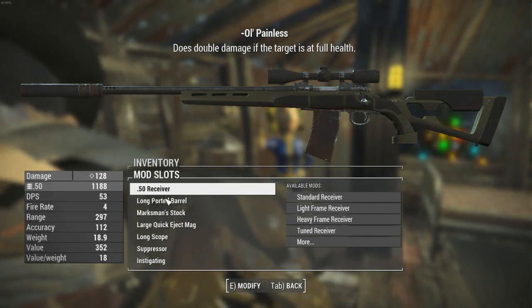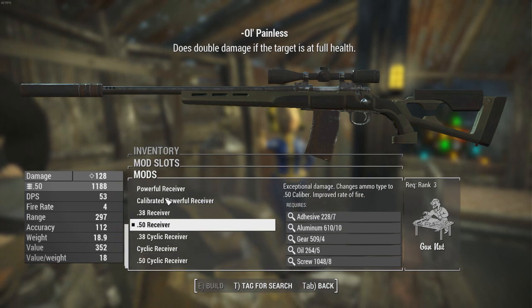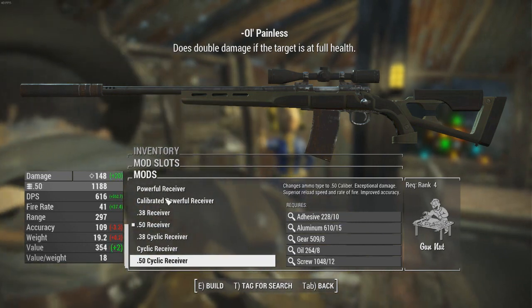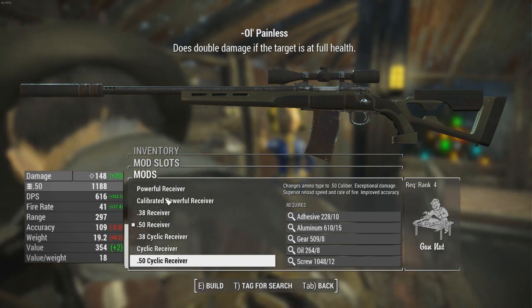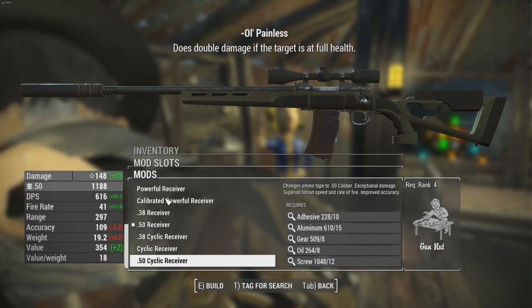Alright guys, since I do have Gun Nut rank 4, I can now put on a better receiver for this hunting rifle. The .50 caliber is on it right now, and that goes really fast. But we have my cyclic receiver! What does it do? It's just the .50 caliber receiver, but I guess it does a little more damage. Has good reload speed and improved accuracy.